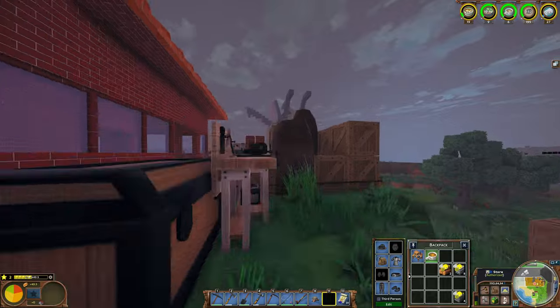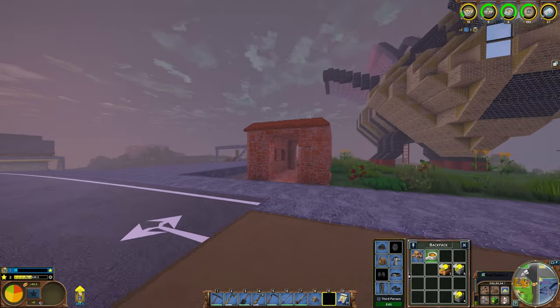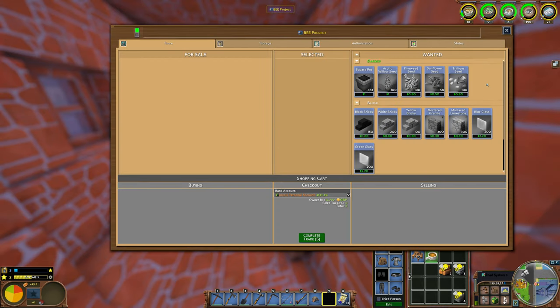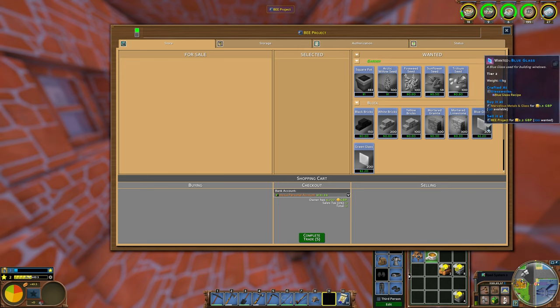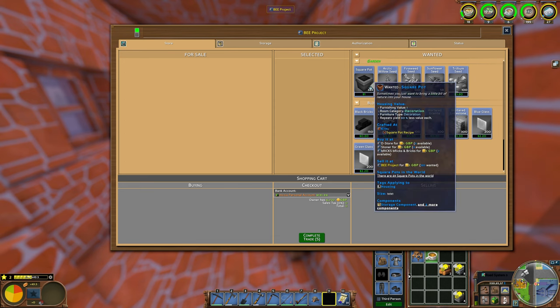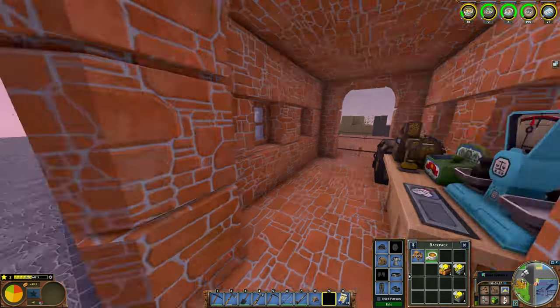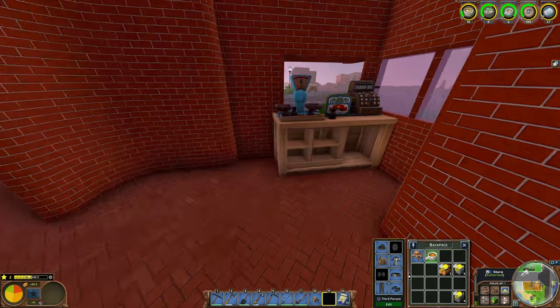I know that the gardening part of the B project is going on, and Leo is put in charge. They are buying a lot of different seeds and stuff — different bricks, some granite, mortared granite, mortared limestone, blue glass, green glass, and then a lot of seeds. Someone is using a very interesting store naming, pretty much matching what they normally have. Not sure if it's disturbing or not, but there's only one original one.